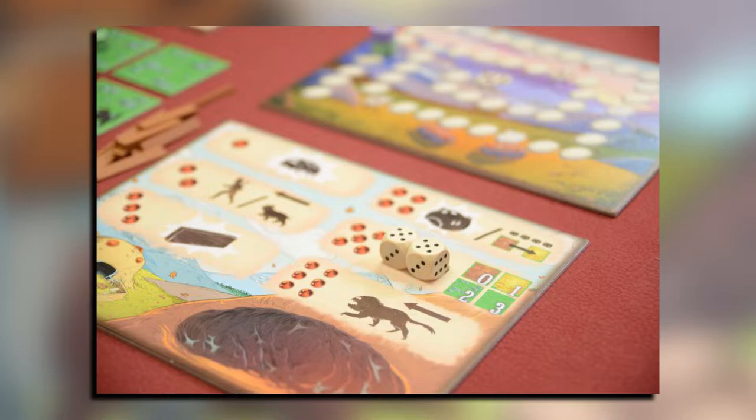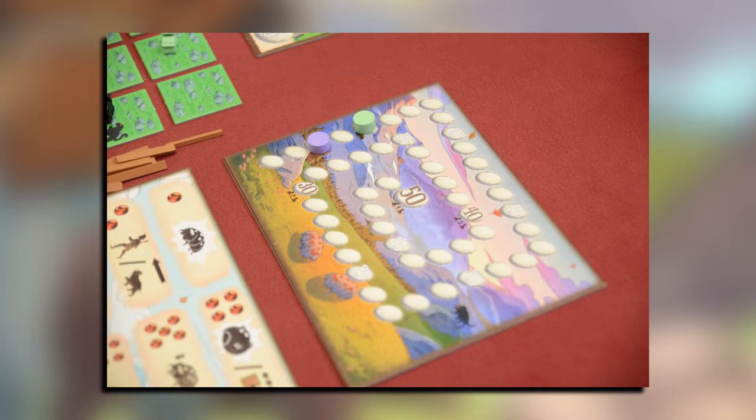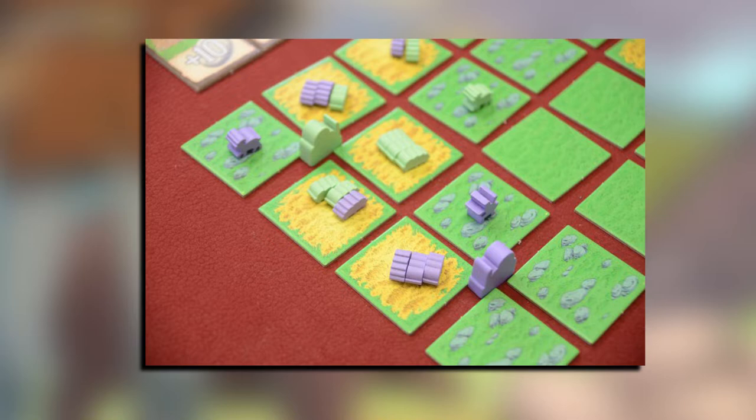Players have to move their silkworms to the optimal spaces so they can feed on the best grass available, while pushing other players' pieces into less desirable feeding grounds. In this game, players roll dice in order to determine which actions they are allowed to perform during their turn.